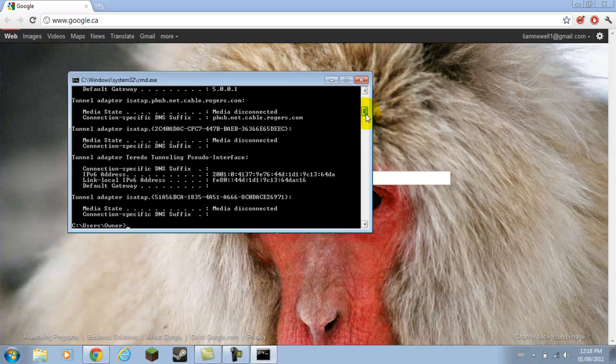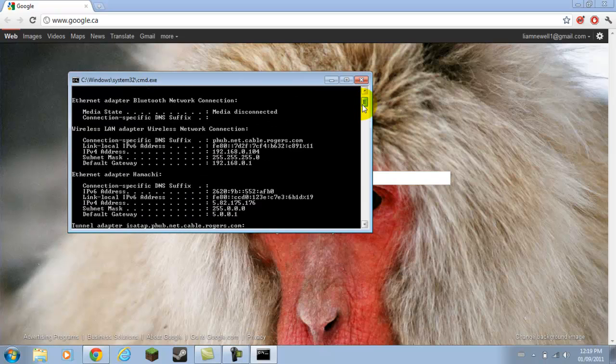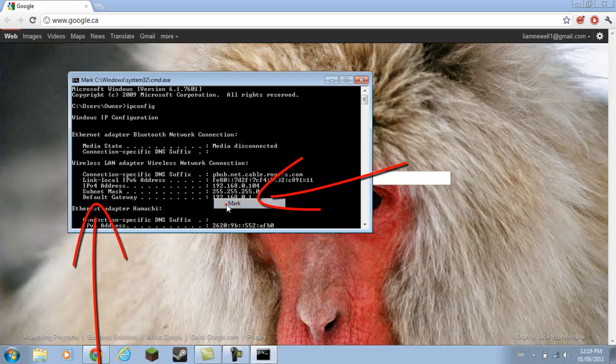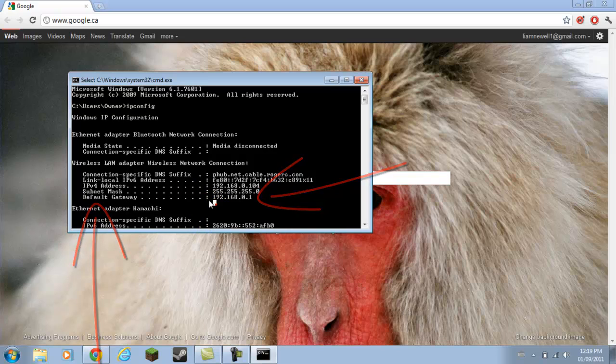You're going to come up with this list. I have Hamachi so I'll have an extra one. But if you're connected to a wired connection it will say wireless LAN adapter and wired LAN adapter. Right now I'm on wireless. What you're going to want to grab is this default gateway — right there.